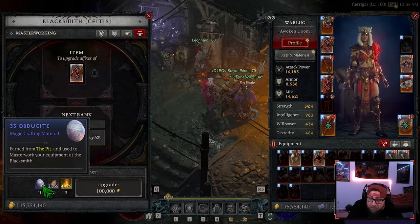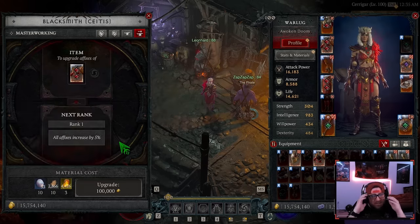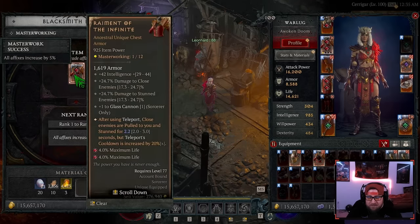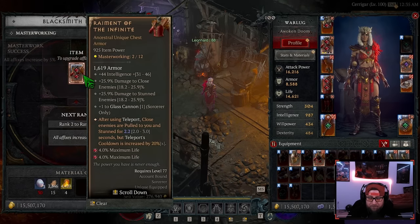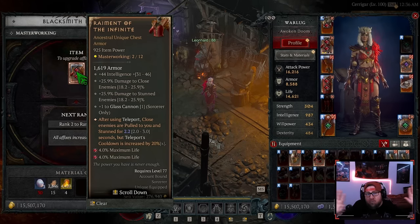For the demonstration I'm using my Raiments of the Infinite. We put it in and upgrade — it increases all affixes by 5%. The cost is 10 Obdusites, 10 Rawhides, and 3 Veiled Crystals, which is relatively cheap in the earlier stages. Once we get to Rank 4, it will pick one of your affixes at random and increase that one by 25% — not the others. This also happens at Ranks 8 and 12, so you have a chance to target a particular affix and make it incredibly powerful.